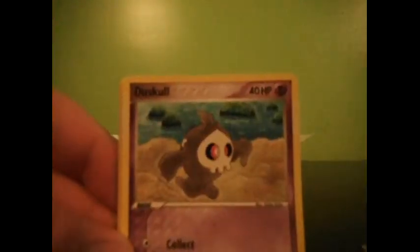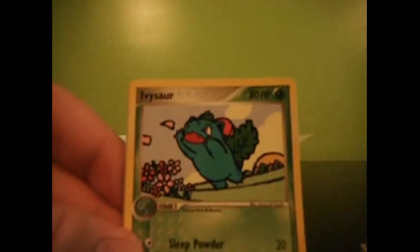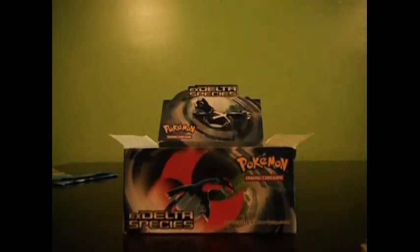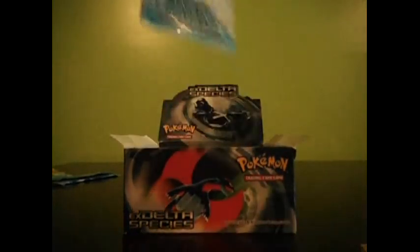We have a Mudkip, Tuscal, Spearow, Bulbasaur, Cacnea, Howling Circle, Ivysaur, Howling Circle Reverse, and a Double Rainbow Energy. Looking pretty bad.